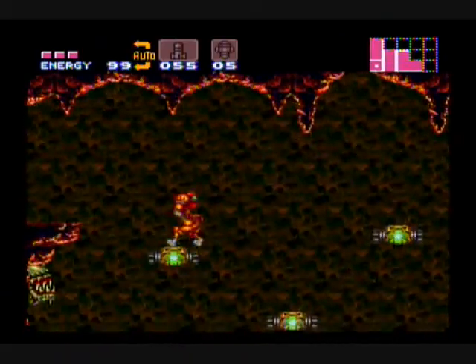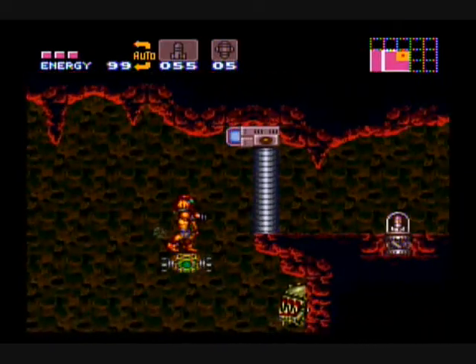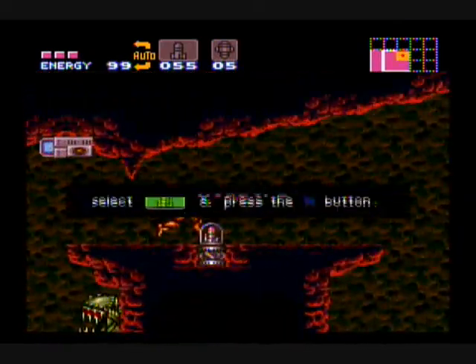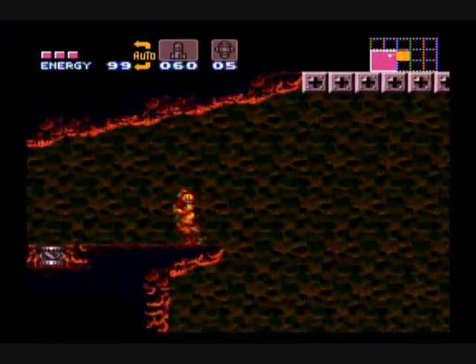Now on to the secrets break — that was totally all in plan. Just gonna carefully step on these falling platforms, open up the door, jump in here, and get this missile thing. Pretty nice.